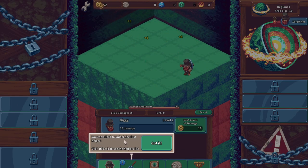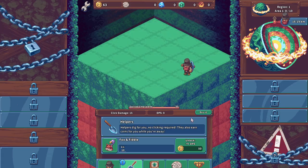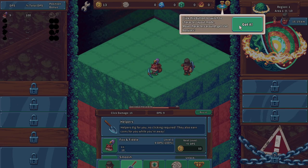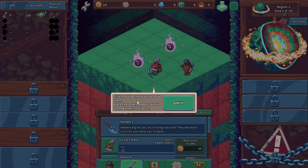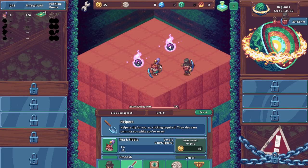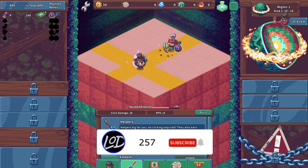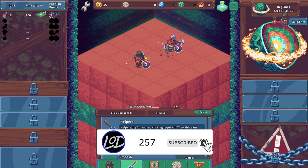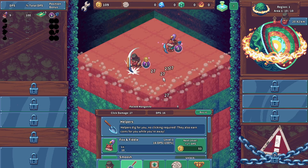Alright, you can afford to hire the first helper. There are helpers — hire helpers to dig for you, no clicking required. Level them up to dig faster. Alright, we'll level him up. Click this button to switch to character layout mode — move characters around to get stat bonuses. So click and drag characters to move them, place characters on bonus blocks to enable their stat bonus. Got it. So if we move you here and you here, we're getting a coin bonus and a dig damage bonus.